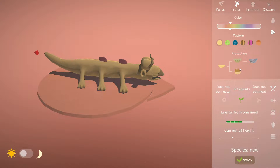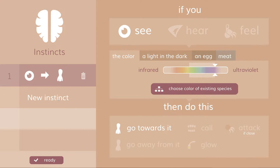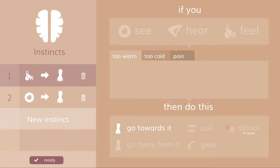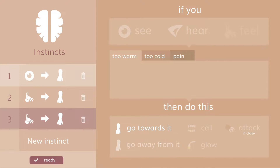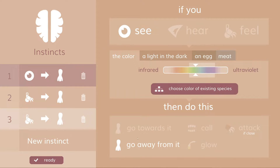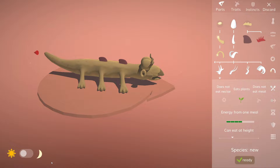Let's give him some traits. I'll make him furry — I made the other one scaly. I'm going to give this one similar instincts: see the color of this, go towards it. And then for this instinct: feel too warm, go away from it. And then this one: too cold, go away from it. Wait, it keeps going back to this one and I'm not sure why. Feel... feel. Let me just make sure — go away, go away, go towards. I think that's basically right.